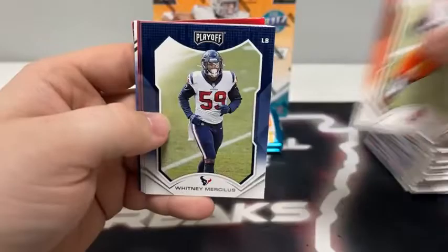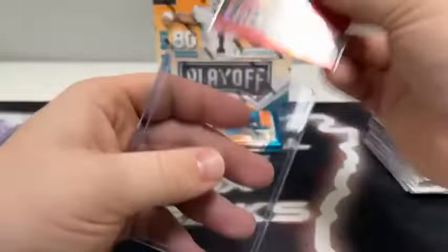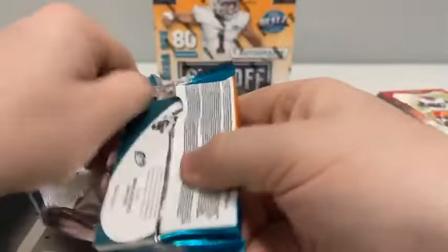Got a red prism coming up in pack five: Jarvis Landry for Cleveland, Mike Williams, Whiteny Mercilus, AJ Terrell, Lawrence Taylor, Tom Brady for Tampa Bay, a base rookie card of Micah Parsons. And our red prism is a Call to Arms of Ben Roethlisberger for the Pittsburgh Steelers — we'll sleeve and top load that for Pittsburgh. Nice Big Ben on the red prism.